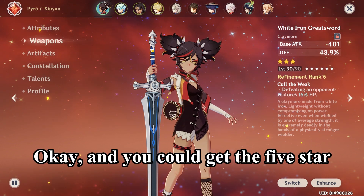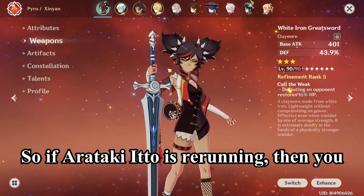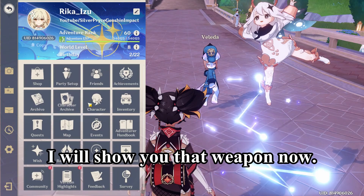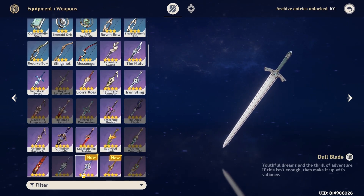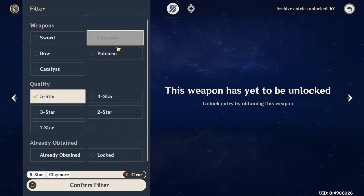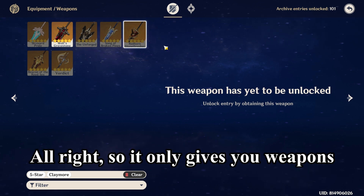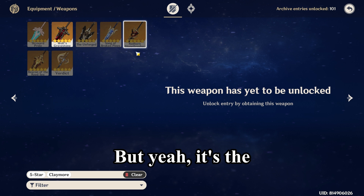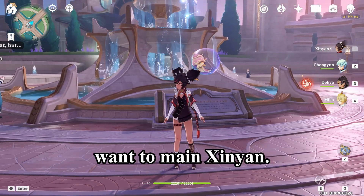You could get the five-star defense weapon if you want to. If Arataki Itto is rerunning, you could wish for that weapon. Going for five-star claymore — it's the Red Horn Stonethresher. I can't show you it directly since it only shows weapons you've obtained, but yeah, you could get the Red Horn Stonethresher if you truly want to main Xinyan.